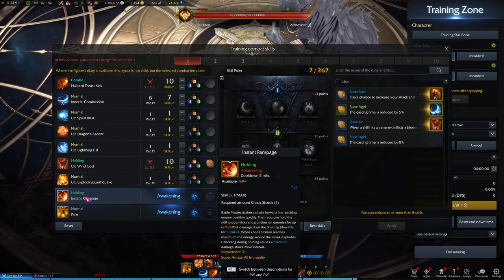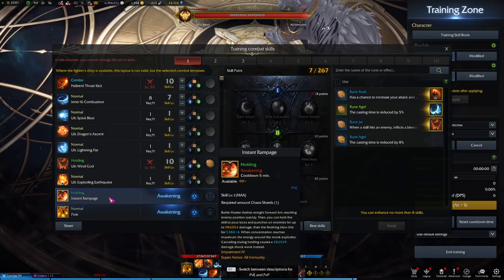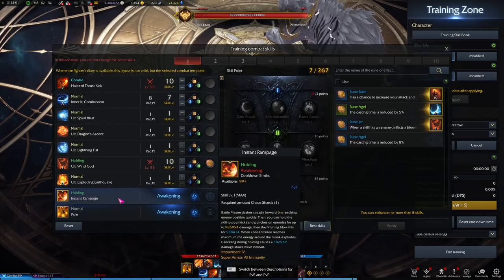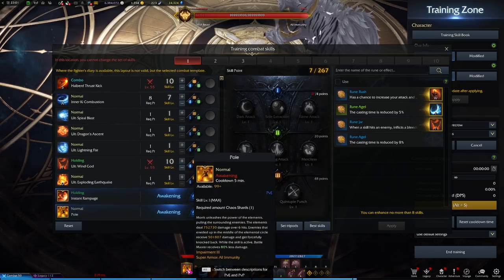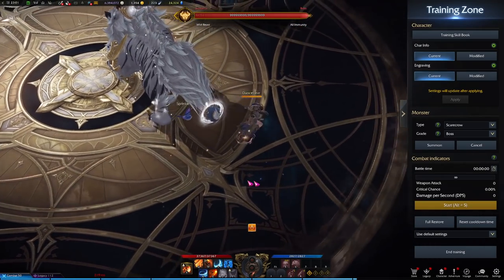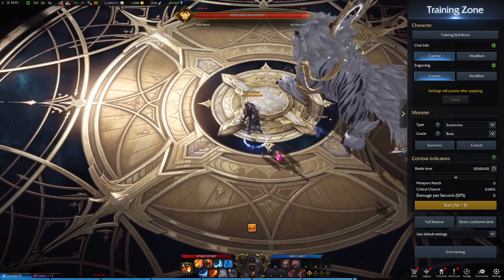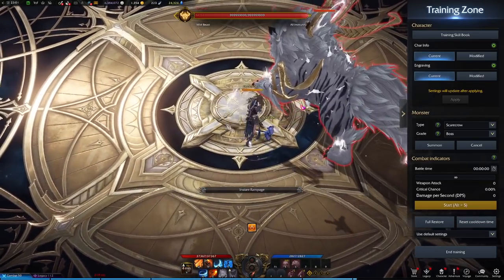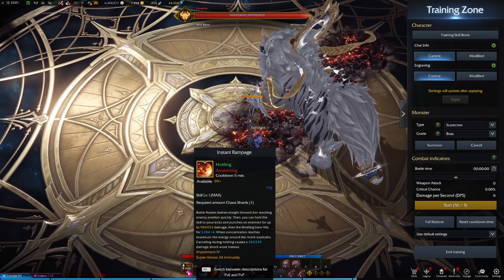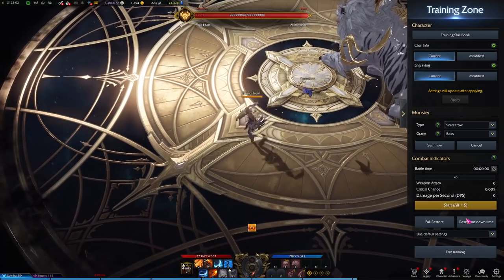There are two awakening abilities — every class has two. You'll get one at soft cap level 50, and then you'll unlock the second through a roughly four-hour quest, which unlocks server-wide. You equip one at a time in your awakening slot. The first one is called Instant Rampage: it's a full channel where she just goes berserk, unleashing lots of attacks into one final hit that deals big damage, with strong impairment and super armor.